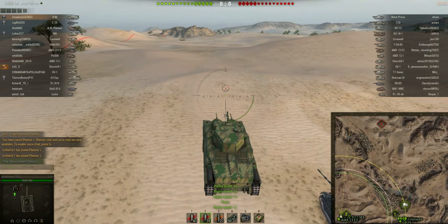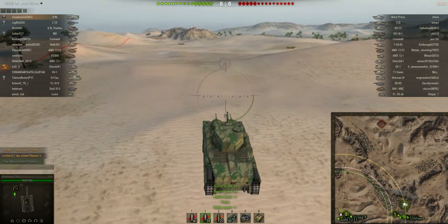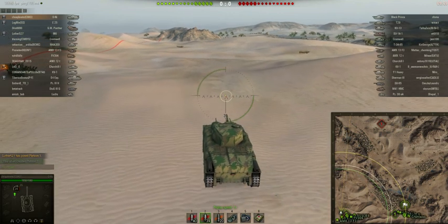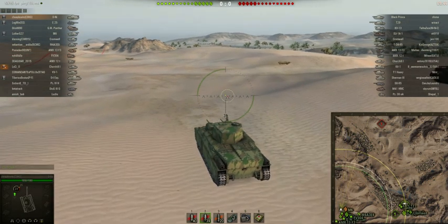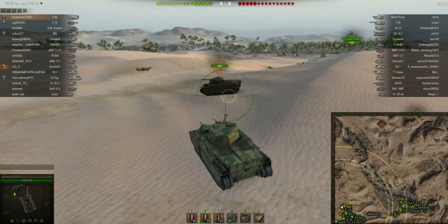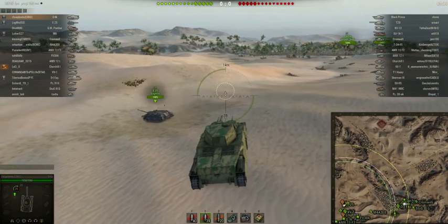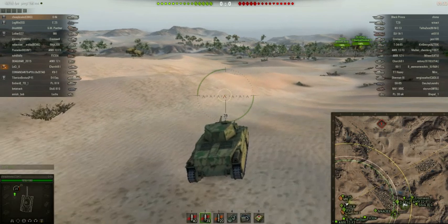This is Dave from cheapbooks.com playing World of Tanks. The tank is the Oni, a Japanese tier 7 heavy tank, and the map is Sand River. This is actually a great tank — I love playing this tank. This is an assault defend game and you can see I spawned on the west side. The game is from quite a while ago, over a year ago, which is why the map might look a little bit different.